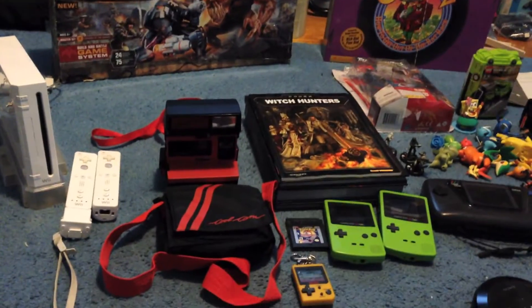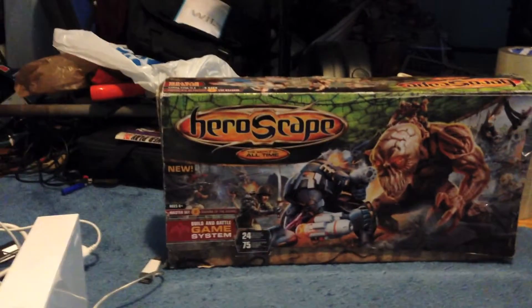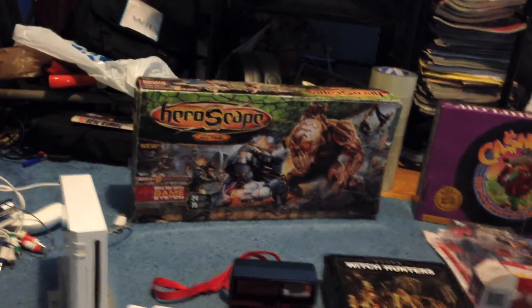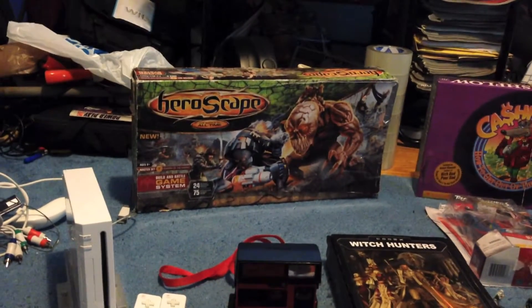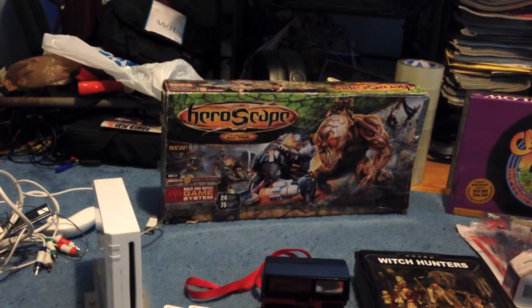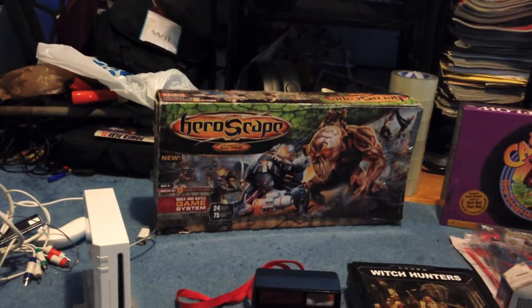Everything else here is going to be thrift store finds. This is HeroScape — it's the Master Set, Swarm of the Marro. This is the first time I've actually picked up this one; I usually find the Rise of the Valkyrie set, so I wasn't as familiar with the contents. I took a quick peek inside, but it's pretty taped up at the store, and the tape seemed to be holding the box together so I didn't want to rip it apart too much.